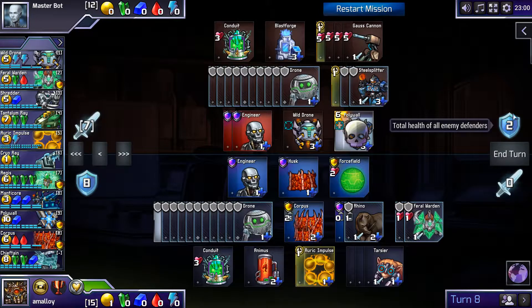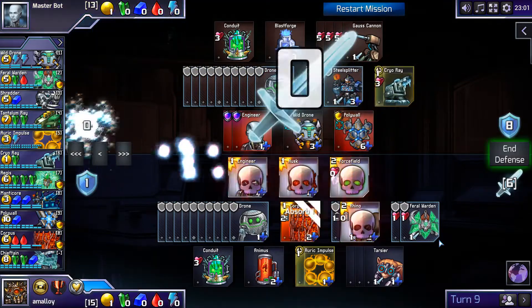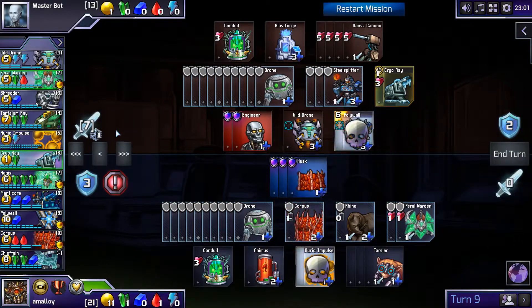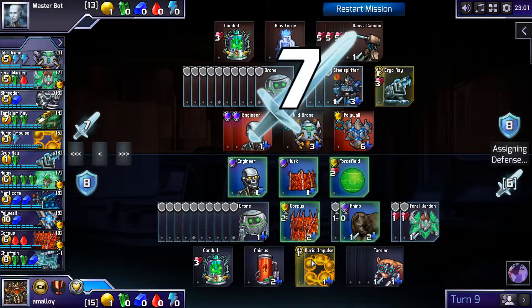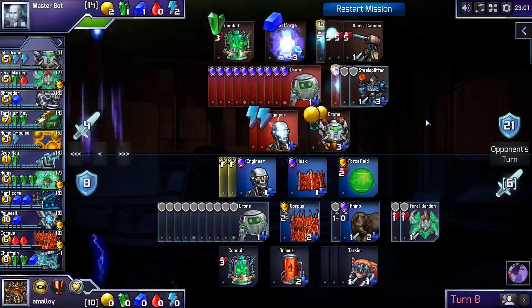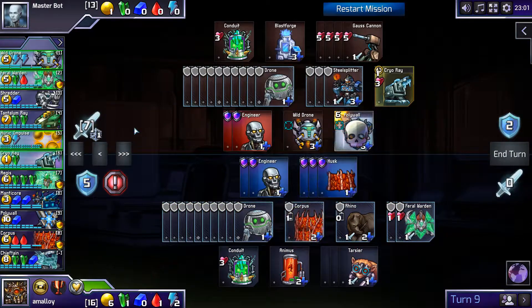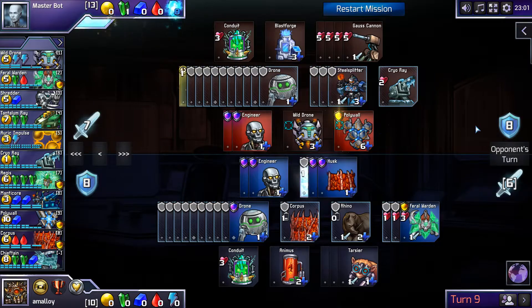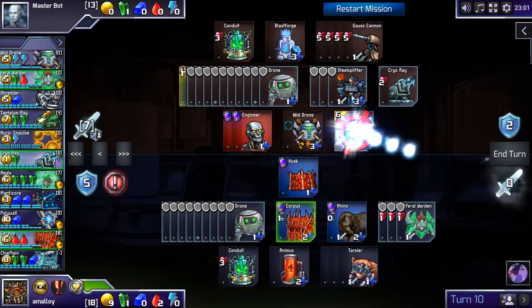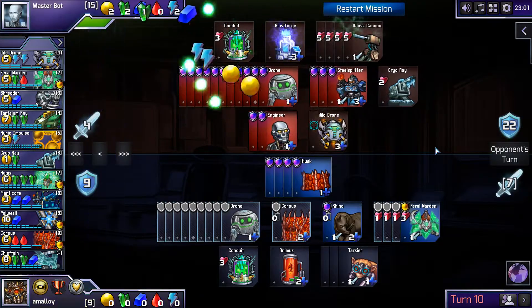I could try to get an Auric Impulse here instead of the two Engies. Do I think I could afford that? Not really. Let's try it — I can always back up if I don't like how it turns out. I don't like how this is looking — I don't have any green. Okay, so we need the two Engies. And now I can just hold this turn. But still way behind, obviously.